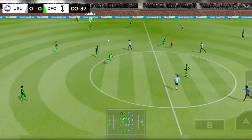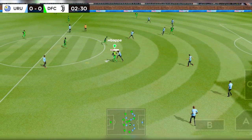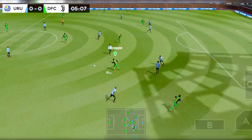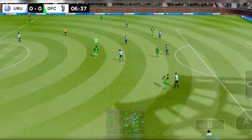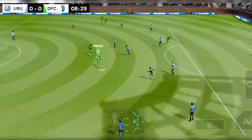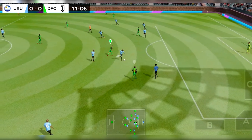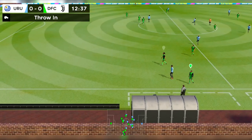He gets the match underway, and it's with the defender now. Oh, wayward pass — normally so accurate with his distribution. Perfectly executed play — it's with the striker now. He's unstoppable with the ball, it's Son. He got that pass all wrong — that's not like him at all. And out for the throw-in.